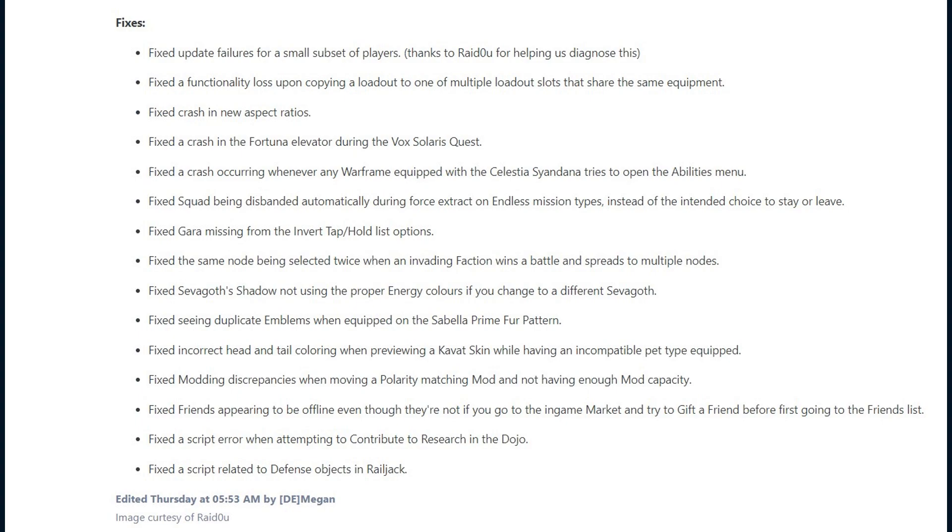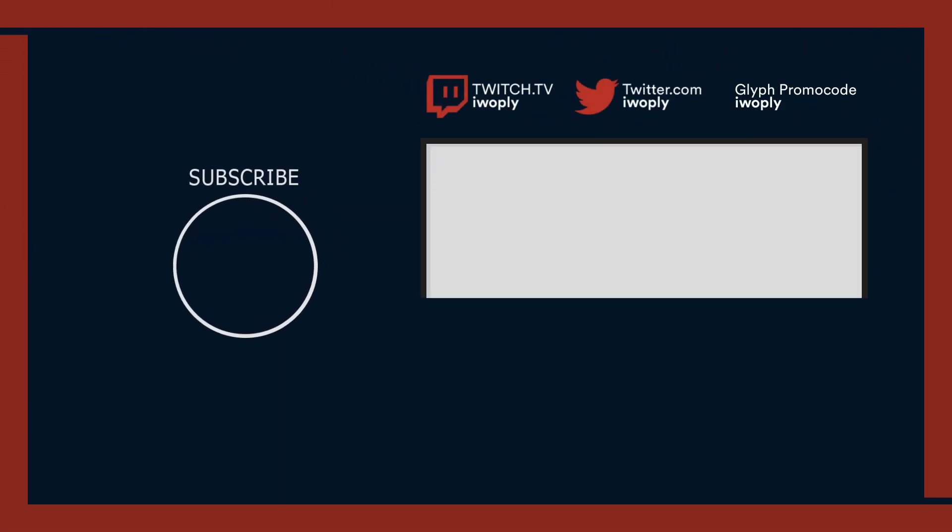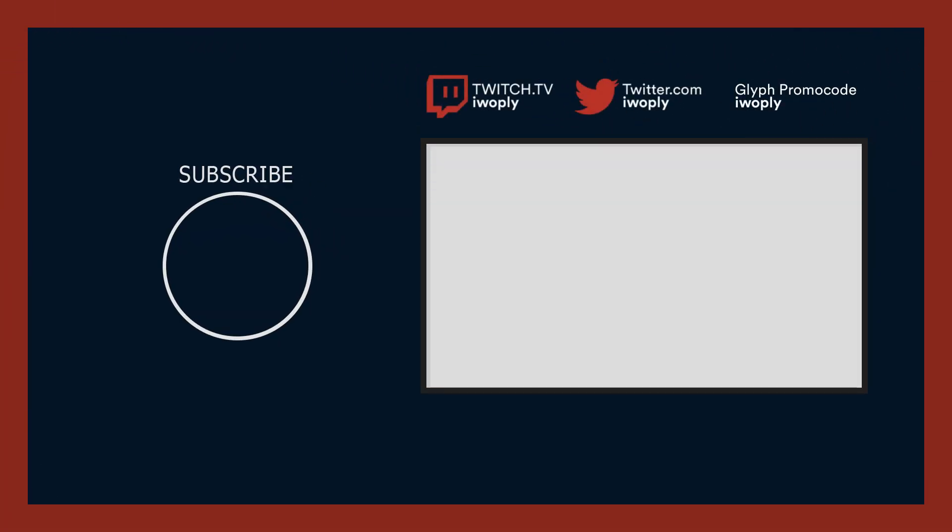They fix modding discrepancies when moving a polarity matching mod and not having enough mod capacity. Friends appearing offline even though they're not if you go to the in-game market and try to gift a friend before first going to the friends list. They fixed a script error when attempting to contribute to research in the dojo. And lastly, they fixed a script error related to defence objects in Railjack. That was 30.3.4.